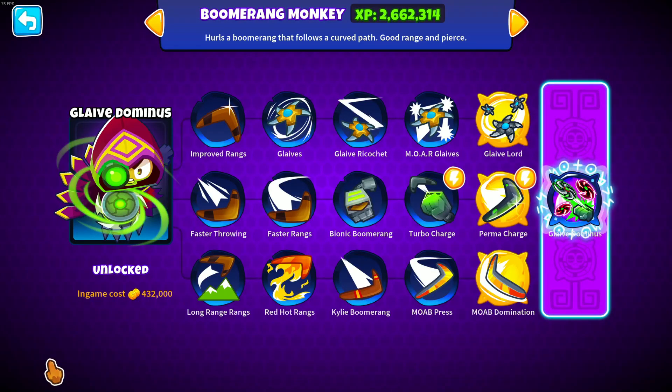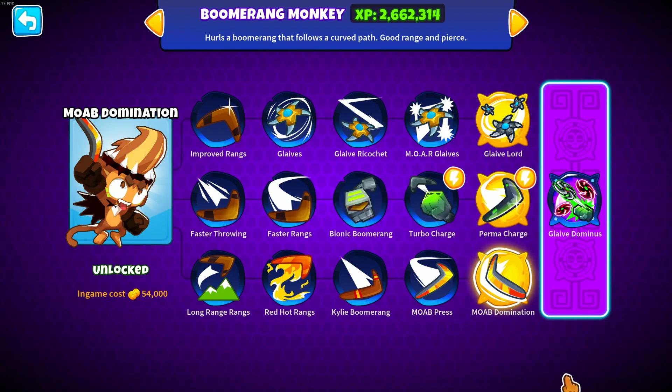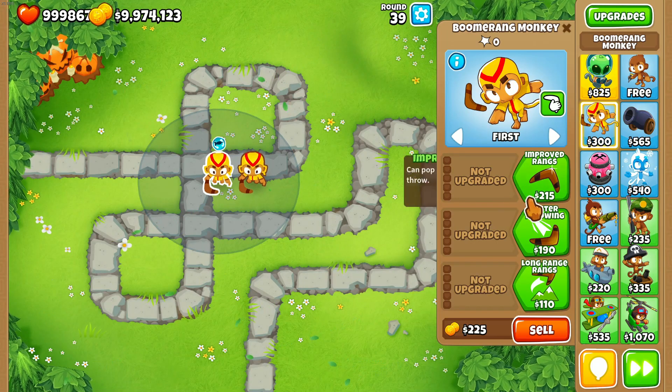You can also get the Glaive Dominance, which is the paragon. Paragons are pretty strong — they combine everything, so he gets a strong aura, his turbo charge active at all times, even more damage against MOABs, knockbacks, and all the good stuff. This is just insanely strong.